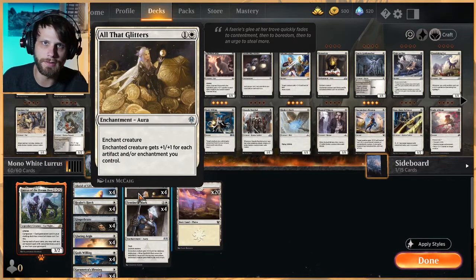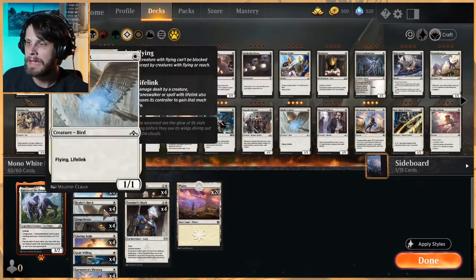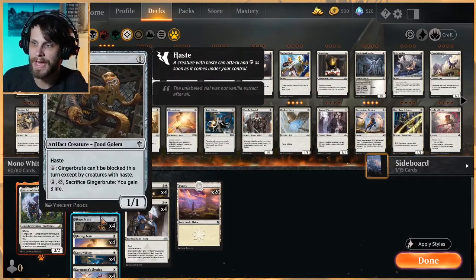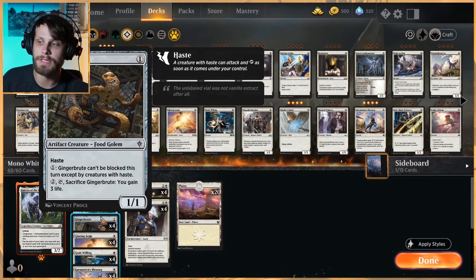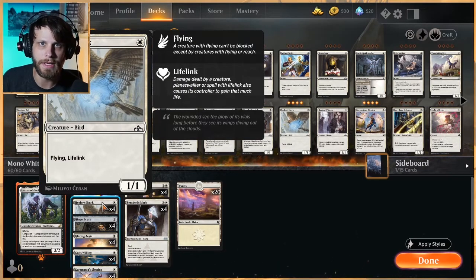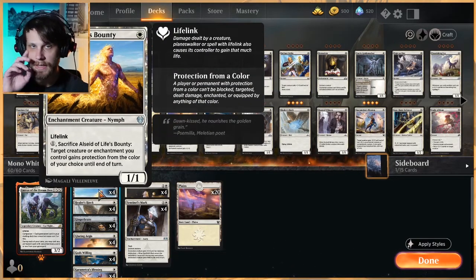It's all centered around things like All That Glitters, which really boosts the power level of this deck — just kind of over the top. For the one-drop creatures, the main two attackers are Ginger Brute, which is essentially an unblockable threat that can swing in turn one, and you pay that mana and it becomes very difficult to block. Healer's Hawk is also a flying evasive threat with built-in lifelink, so you can gain a lot of life.